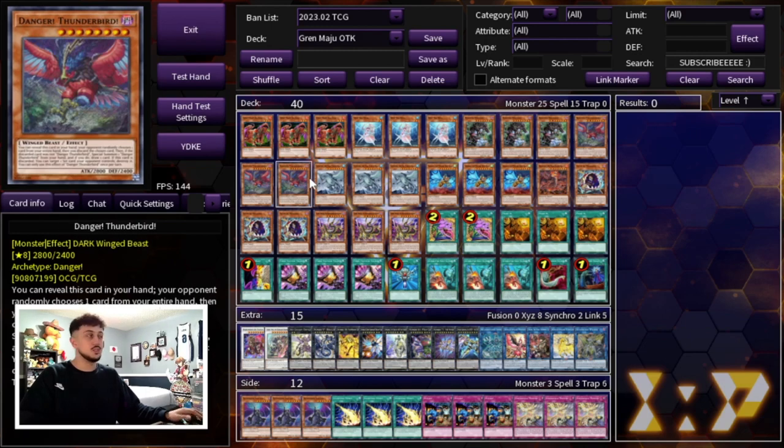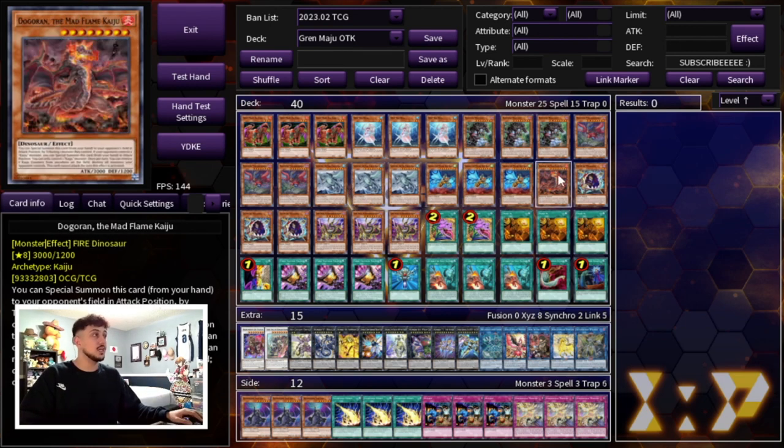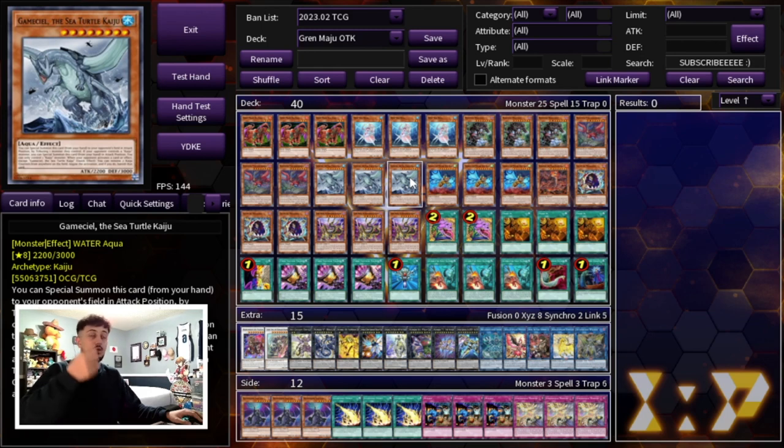Bigfoot and Thunderbird are the main ones you need to be playing. We're playing a ton of Kaijus because again we are wanting to go second and we are wanting to break boards. One of the best ways to do it is Kaijus, especially in today's format with Risen Heart and Shangri-La. So we're playing 3 Gamma the Magnet Warrior, 3 Gadarla, as well as 1 Dogoran — all level 8 Kaijus which synergize with Trade-In and with Deep Sea Diva. If you end up opening two Kaijus, you Kaiju your opponent, summon your own Kaiju, and then use the Diva plus your Kaiju to make a level 10 Synchro which is really powerful.